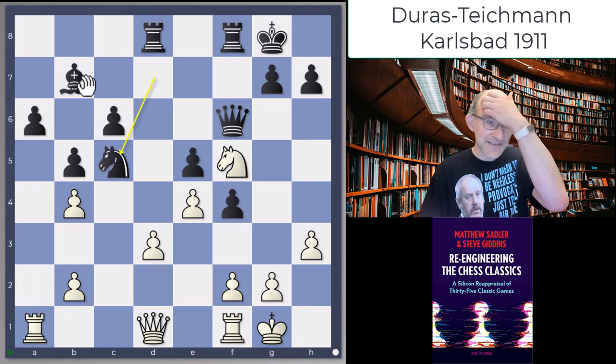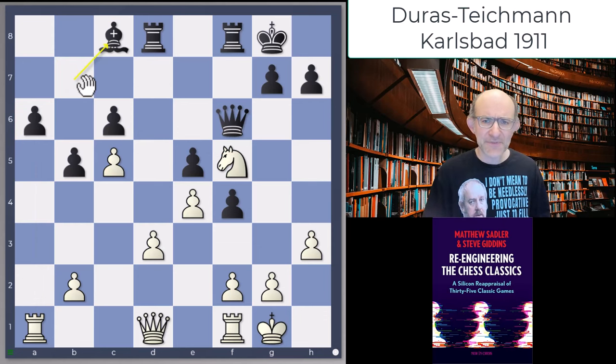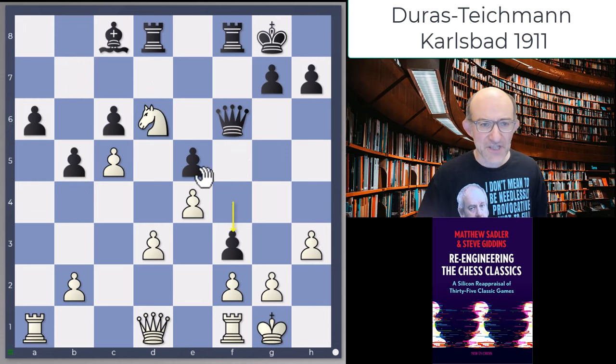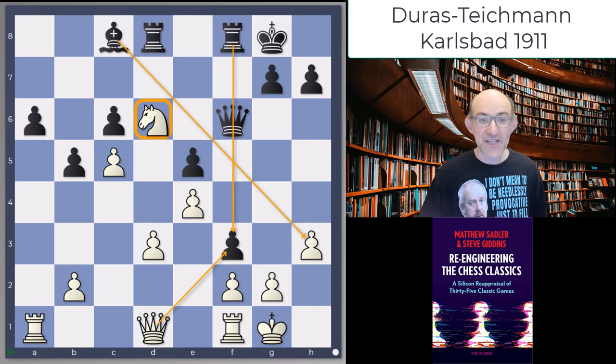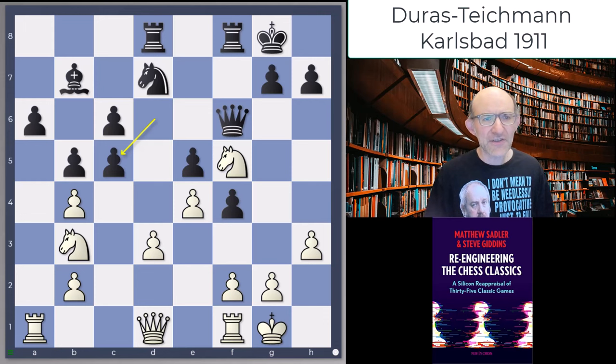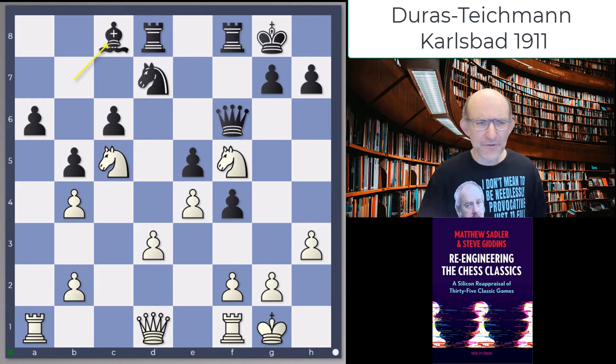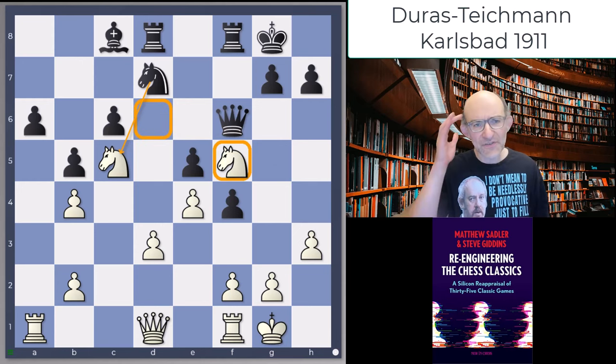The engines wanted Black to take on c5 and go bishop c8, because after knight d6 then f3 is possible, which is actually reasonably dangerous. This knight looks very strong but if you take on f3, I can take off, take on h3, and then go rook takes f3 — so this would be perfectly fine for Black. And obviously if you can do it, you free your pieces. What Teichmann did was actually quite natural — kind of tried to improve this.